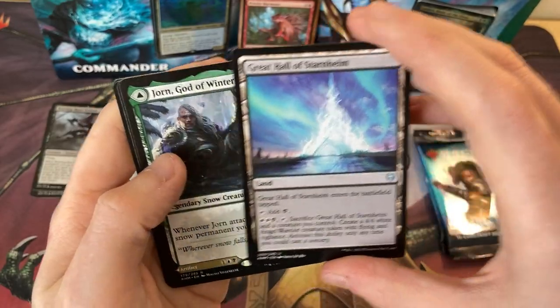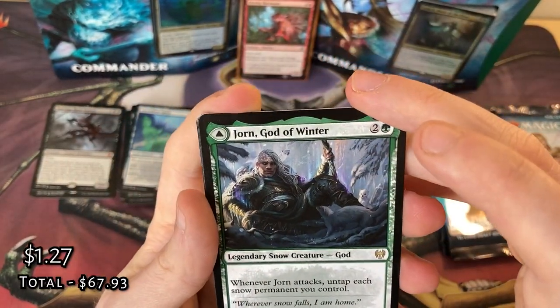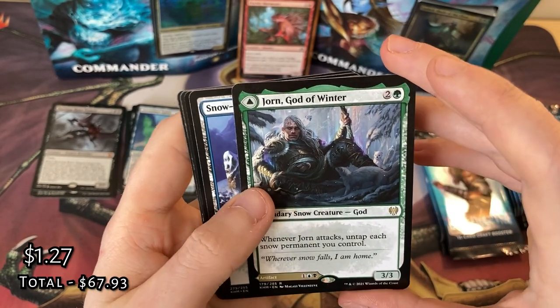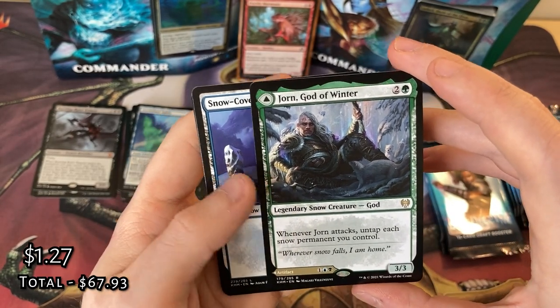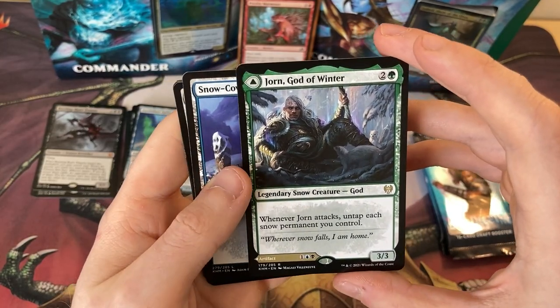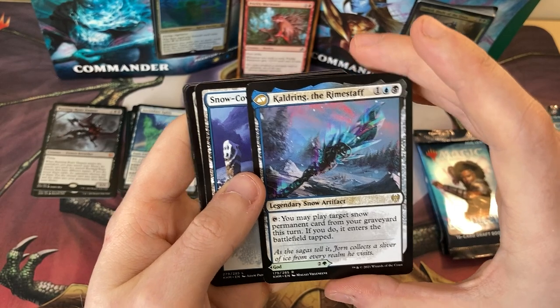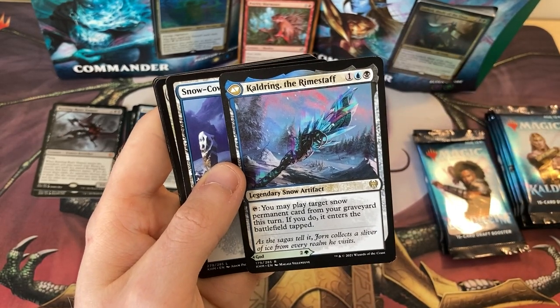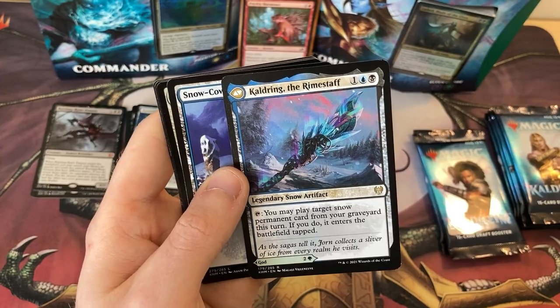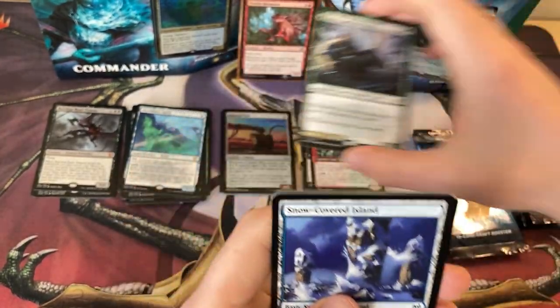We've got the Great Horn of Staldheim. Jorn, God of Winter as our rare — another dual-faced card. When it attacks, untap each Snow Permanent you control, so it's like Wilderness Reclamation on a Commander. Amazing. And then on the back you've got Kaldring the Rhyme Staff — you may play target Snow Permanent card from your graveyard this turn, and if you do, it enters the battlefield tapped. That is really cool.